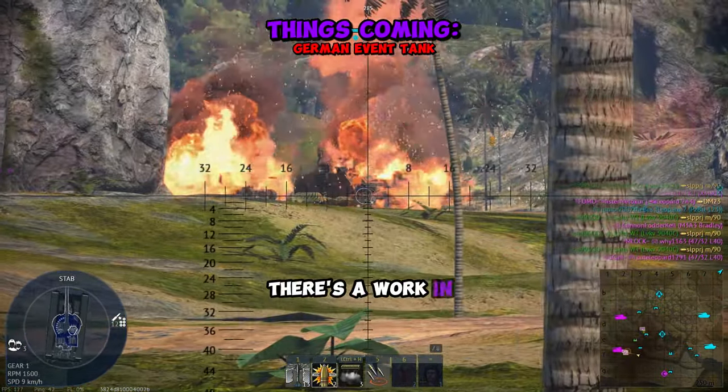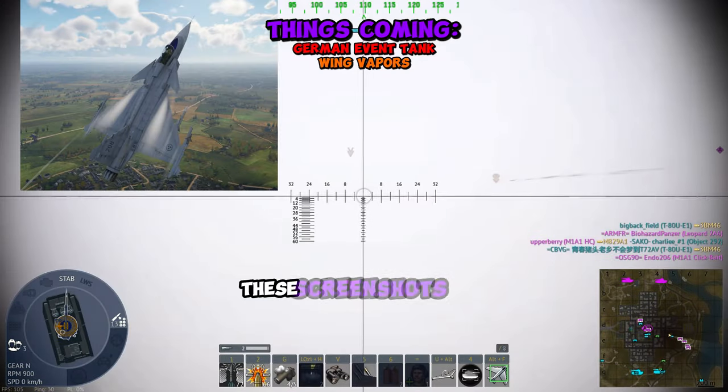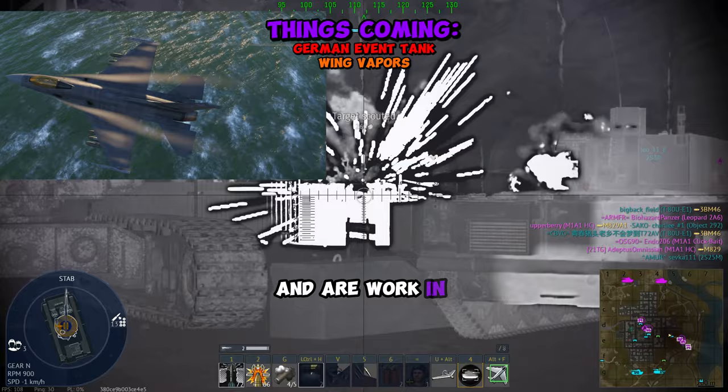Gaijin devs have also stated there's a work-in-progress mode for visual effects using LERX vapors for jets. Keep in mind these screenshots are from their own dev server and are a work-in-progress.